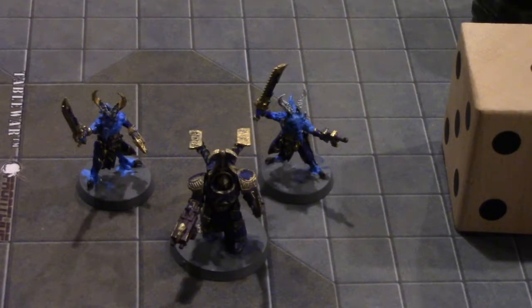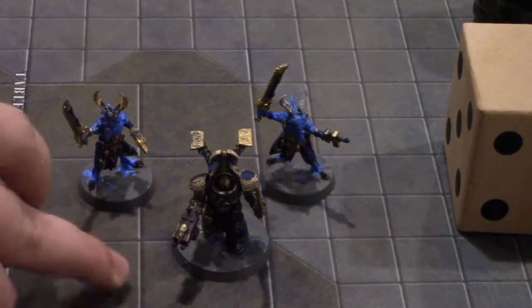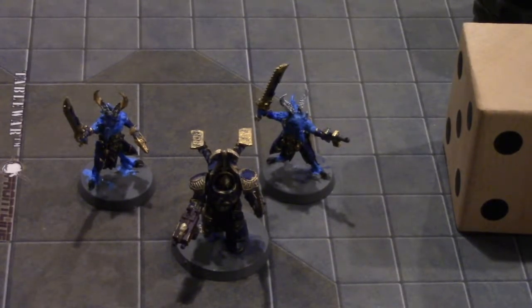Here's my 76 points. It's got a Scarab Occult Terminator with a power sword, hellfire missile rack, and his inferno combi-bolter. Along with two Tzangors — the one with the white horn is going to take the free upgrade to be Sergeant Twistbray. They're both armed with an auto-pistol and chainsword. That is my 76 points.